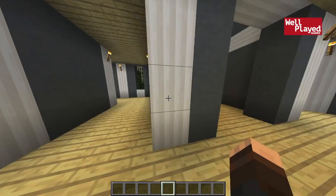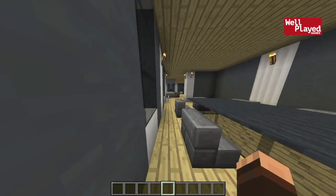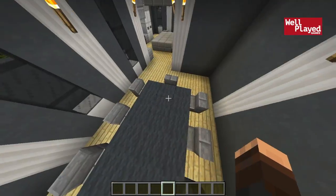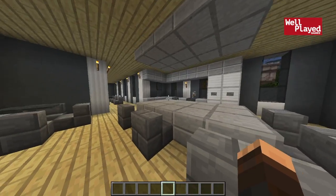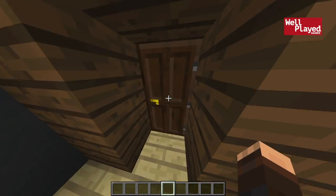We'll go this way now. So if we go to the main lobby again and go this way, we get into the dining room. It's a pretty nice dining room — seats like eight people, which is pretty decent. We've got a kitchen right through here with lots of big fridges and counter space and a nice view of the backyard and the basketball court.